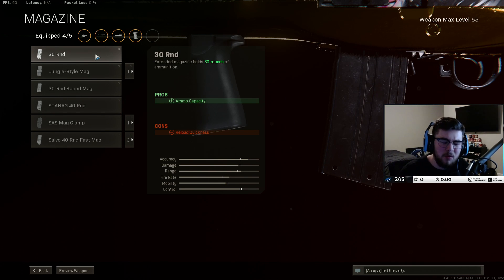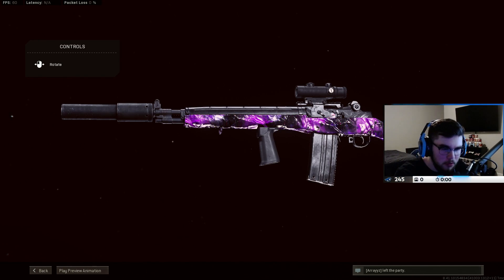Last, I got the 30 mag. I don't want to use the default mag because you're going to be spraying this gun, especially with the Titanium Barrel. You need as many bullets as you can without hurting ADS speed or mobility, because it's already a little slow — it is an assault rifle. So I run the 30 mag.